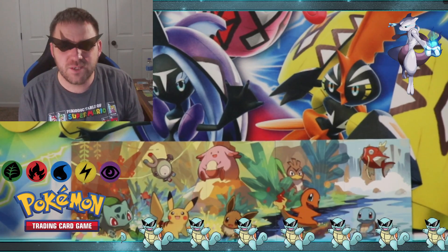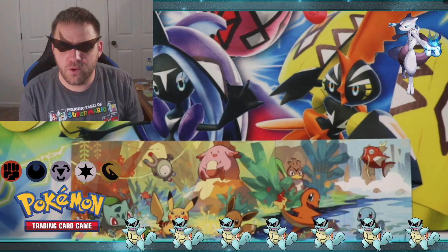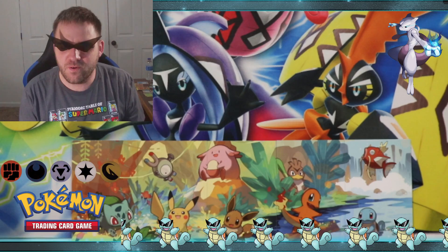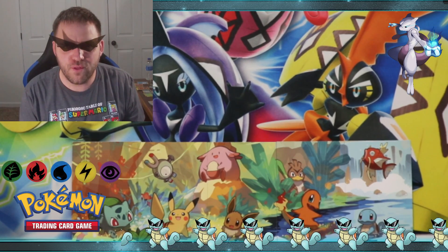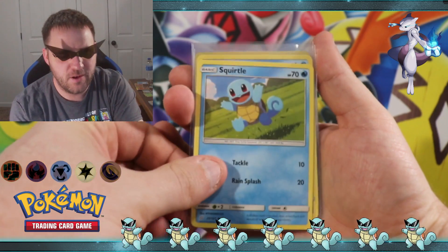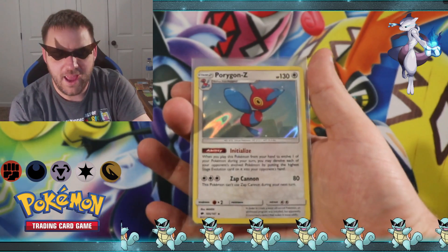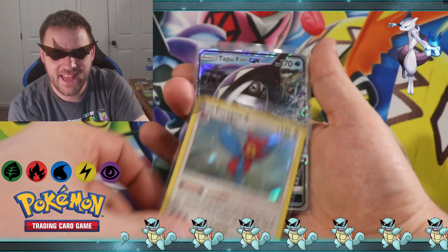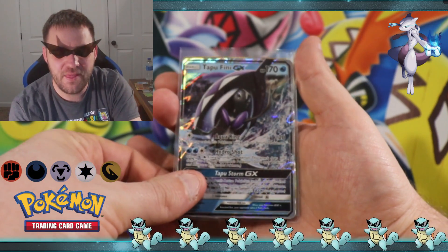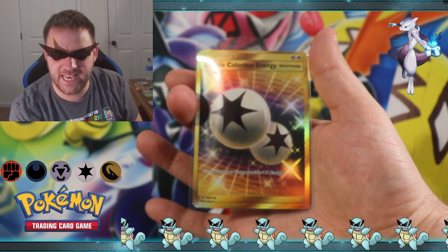Well folks, there you go — that's what all five of the promos look like together. Pretty cool scene: you got Squirtle floating, got Magikarp jumping, all the favorites. And real quick we're going to go through the hits one more time — there's one of the Squirtles we started with, the other Squirtle, a Porygon-Z holographic, a Tapu Fini GX ultra rare, and the card of the day: Double Colorless Energy secret rare!